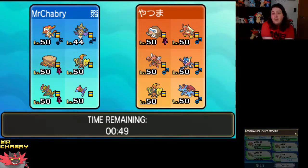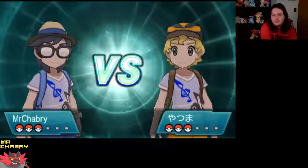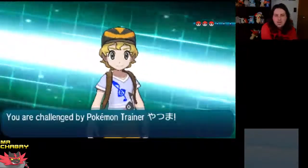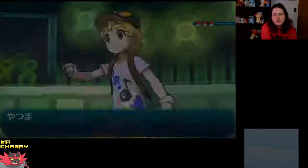Infernape does not want to go up against Blaziken either, because Blaziken is not going to take that much from our Grass Knot or Blast Burn. I think Tapu Koko is the best thing to lead with. Yeah, I think that's the best thing we've got.